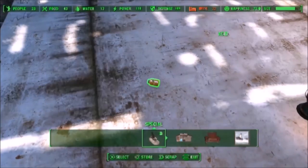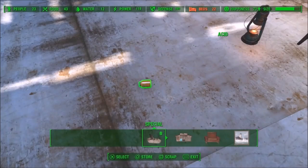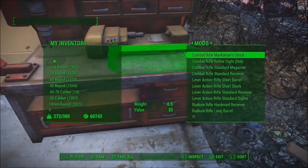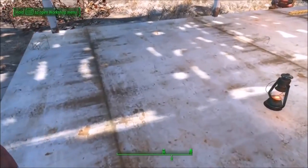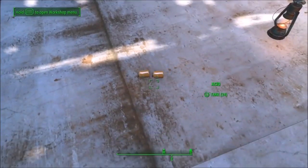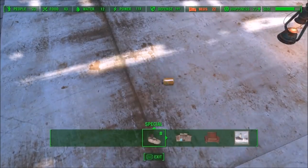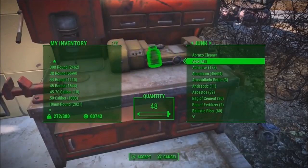Go into workshop mode — this is the tricky part everyone gets stuck on. While hovering over the item you want to pick up, press Square on PS4, then very quickly after press Circle. You know you've done it right when it asks if you want to store it in the workshop — press Yes to confirm, then press X to exit. If you go back to your workshop you should have doubled the amount.